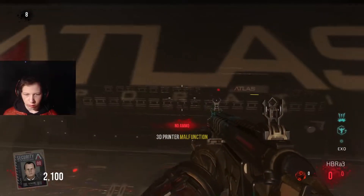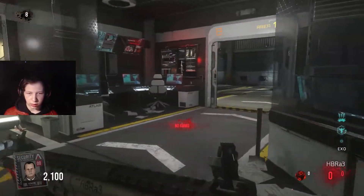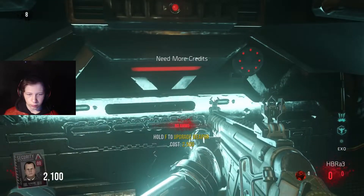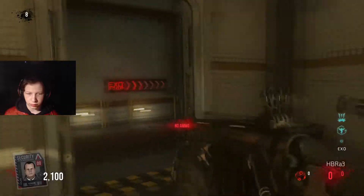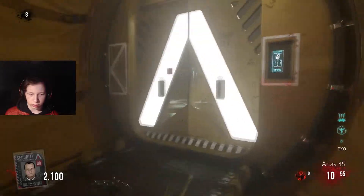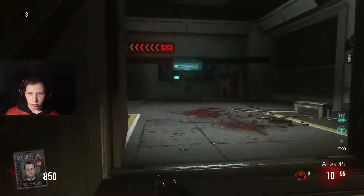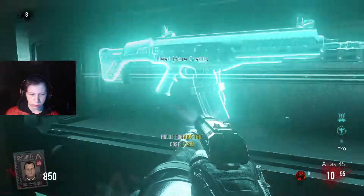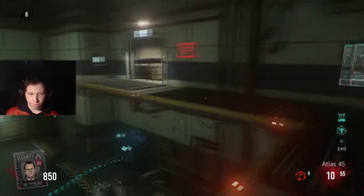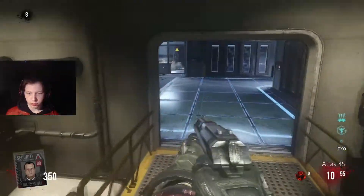I'm getting low. 3D printer — I don't know how to activate that one. Last time I died in here. Money would help — I don't have enough. I can get more grenades and can open this door now at least. That was a lot of money for no reason. Who's this? Traps — well, that was a waste.